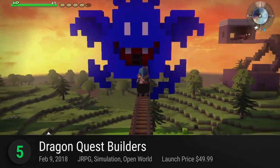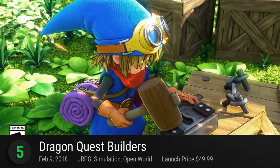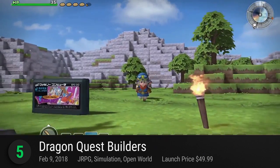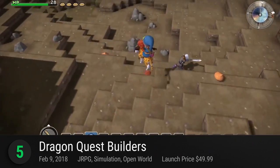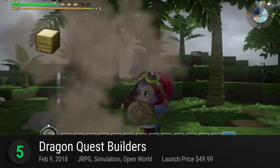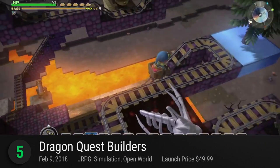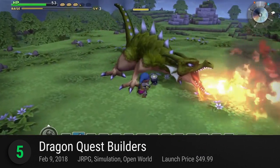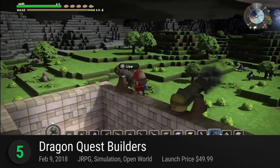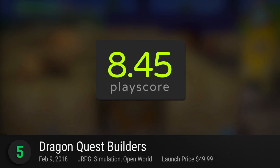Number 5: Dragon Quest Builders. Set in an alternate world based on the events of the original Dragon Quest game, you have to fix the universe and start from scratch. Directly inspired by Mojang's Minecraft, set your horizons across open fields and destructible objects in a voxel-based universe. Craft, collect, and build from the game's wide array of possibilities, all powered by the player's imagination. Since it's a Dragon Quest game, RPG elements are present but with a lighter tone. Set to release on a portable console like the Switch, it's bound to create endless fun for players of all ages. It has a PlayScore of 8.45.